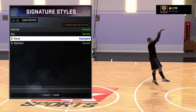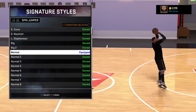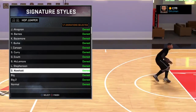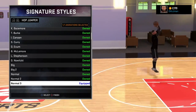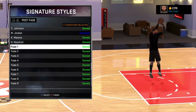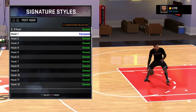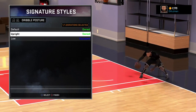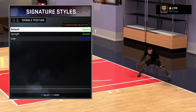My signature styles: I got contested on Curry, my dribble pull-up on Curry, my spin jumper on normal, my hop jumper on normal three. Post fade on Michael Jordan — you know, gotta keep that thing saucy. I don't do the hook shots, leave that alone.